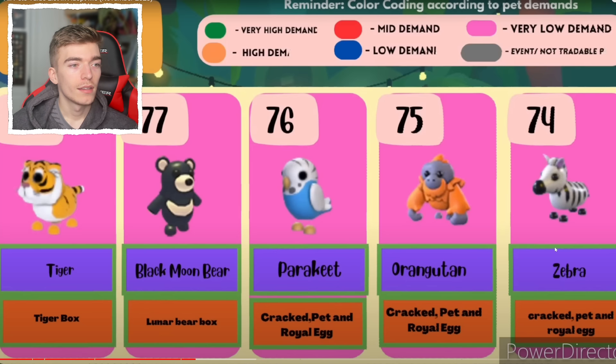To the point where it's hated even more than a tiger, although it was way older. Anyway, we've got a tiger, a black moon bat, a parakeet, an orangutan, and a zebra. Very cool — I have so many of those pets since I've literally had nearly a thousand royal eggs, cracked eggs, and pet eggs, which is kind of crazy to say.